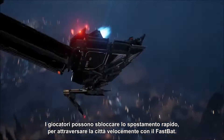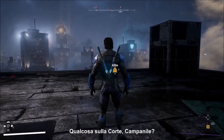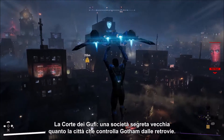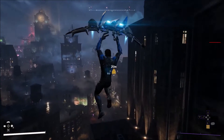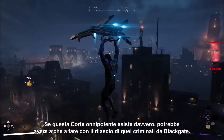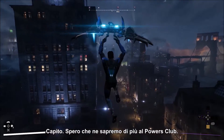Players can unlock fast travel to get around the city in a hurry with the Fast Bat. Back at the Belfry: 'Got anything court-related?' — The Court of Owls, the secret society as old as Gotham itself. According to the old poem, they rule from behind closed doors. If this all-powerful court is really out there, they might be the ones getting all those creeps out of Blackgate, which means they've been getting away with murder for centuries. Fingers crossed we'll learn more at the Powers Club.